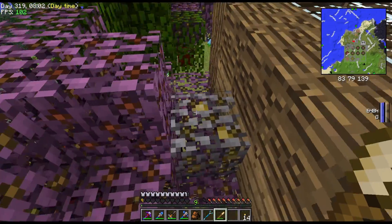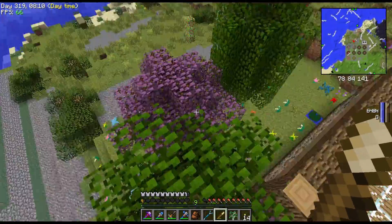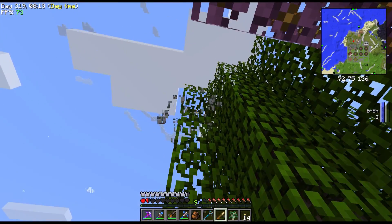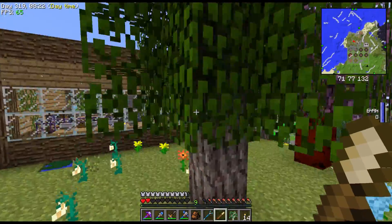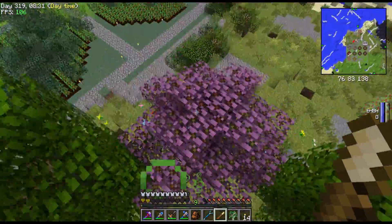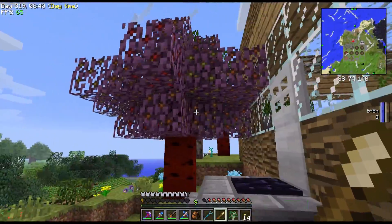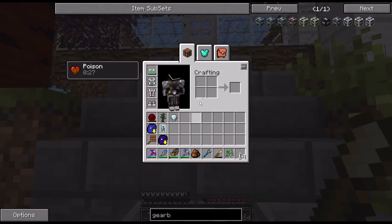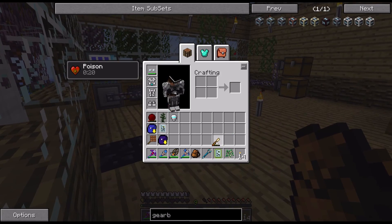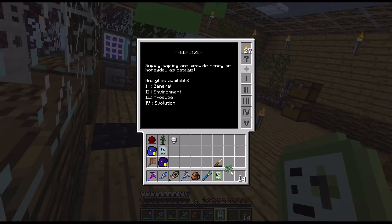Let me take a look here. Yes - walnut sapling! I have no idea how long I've been waiting for these walnut saplings to show up. I have one already, I need four. That was a silver lime. The reason why I need four is that the girth is two by two, so we need two by two to get the walnut tree. Kind of annoying.